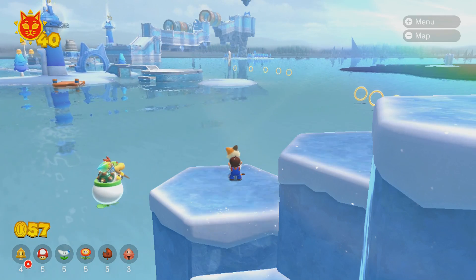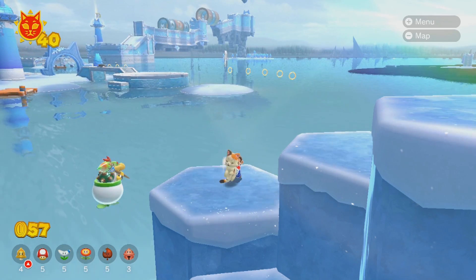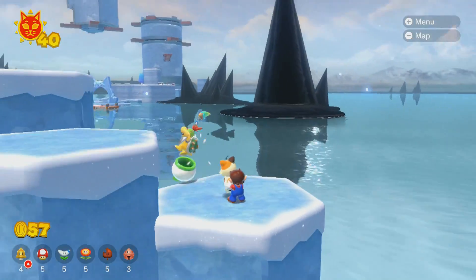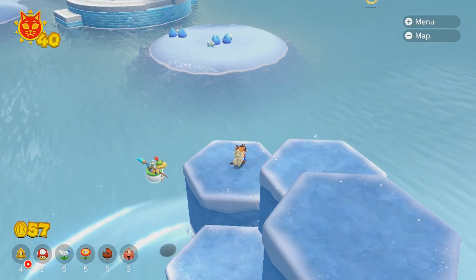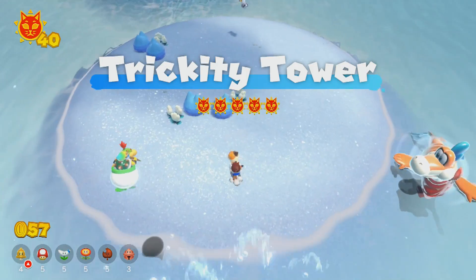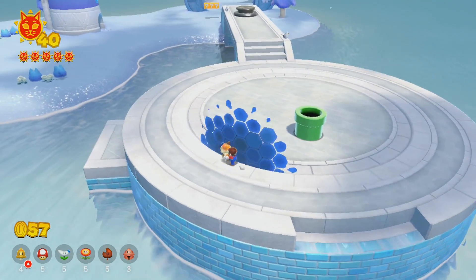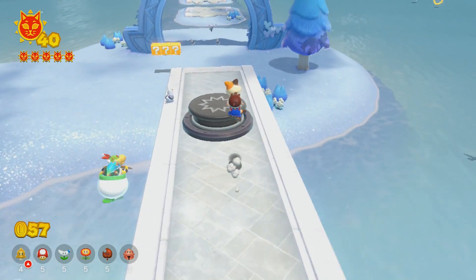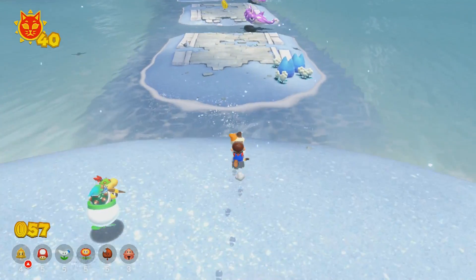It definitely made it a lot more confusing, because you see two close ones and you think the third one's close as well, but instead it's way out there. So we're just gonna ride this all the way and then we can get out. Fury Bowser definitely comes out a lot more frequently now, it seems. I guess that makes sense — later in the game, you want him to be more threatening. At the beginning he was pretty non-threatening.